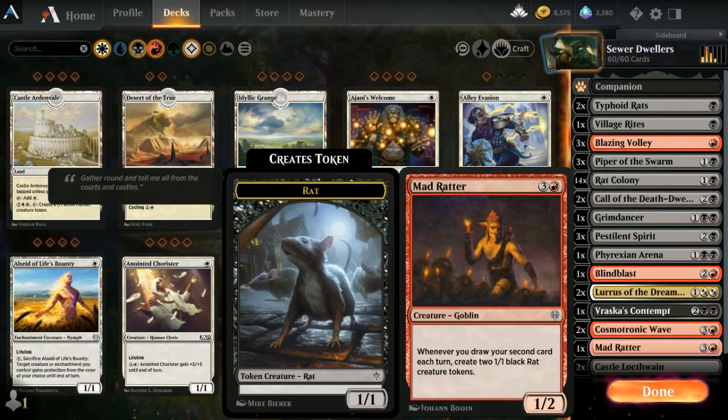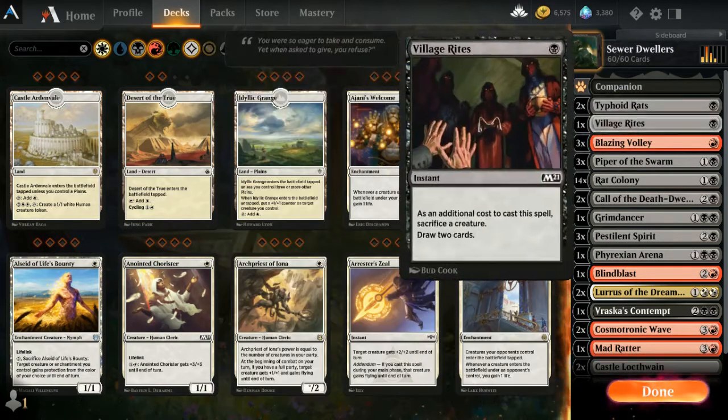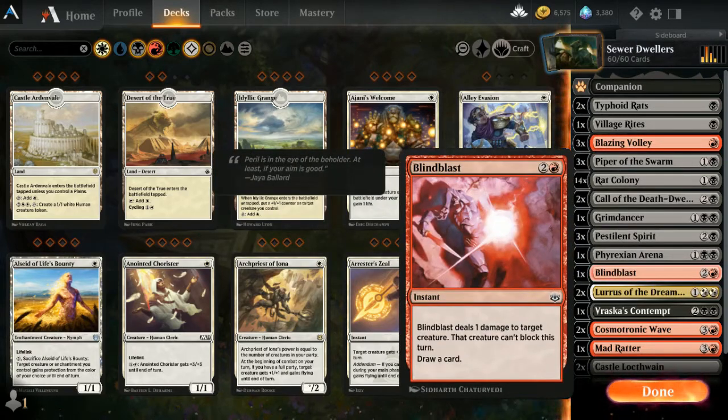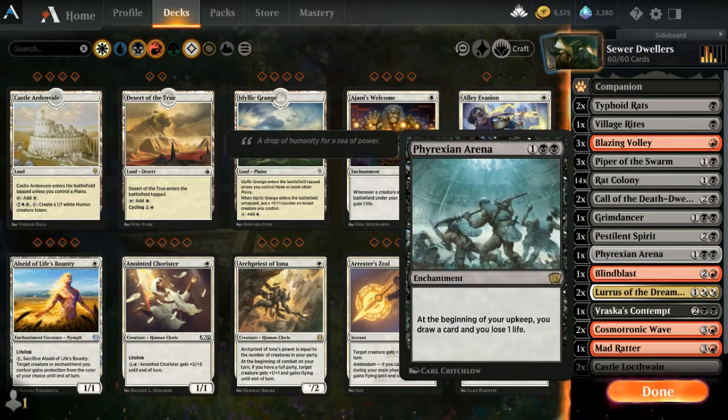Do we have card draw? Yeah, not much. We have one Village Rites — you can sacrifice a creature and draw two cards. Next is Blind Blast, only one of these. It deals one damage to a target creature, that creature can't block this turn, and you draw a card. And then there's Phyrexian Arena — you lose a life every turn but draw an extra card, which is huge.